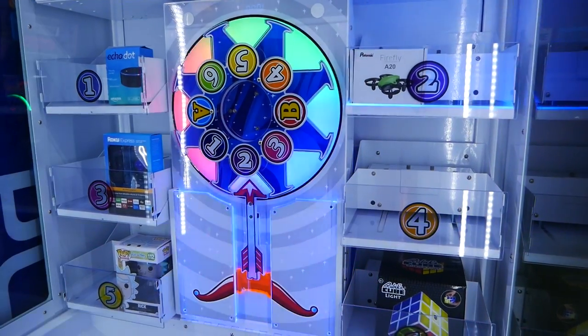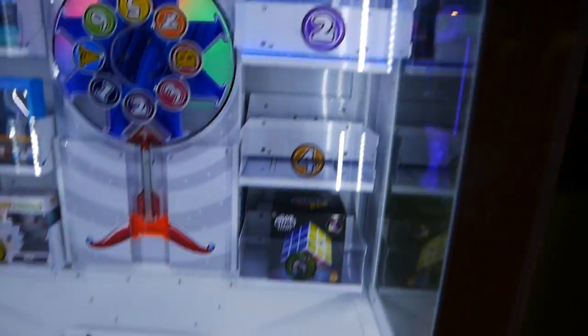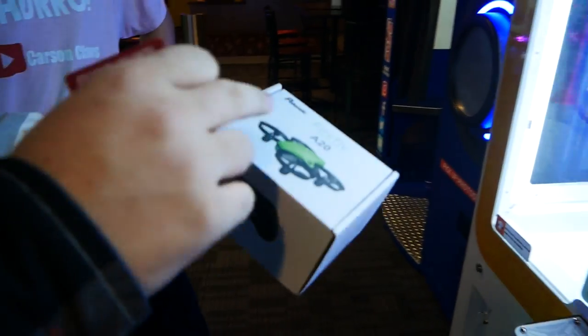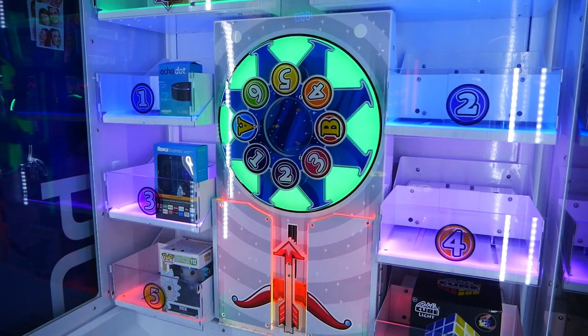Yes! Got it. All right, Trevor! Number two — got the drone. Sweet. A20. It's tiny but I think it's a racing drone. That's so cool. You've got to demonstrate. We've got to try it out. There's a camera on it.